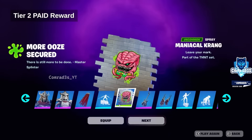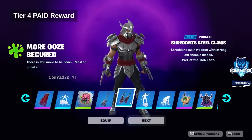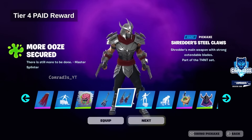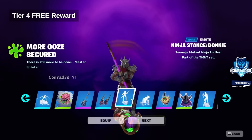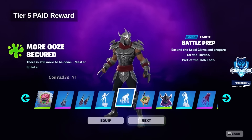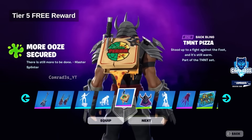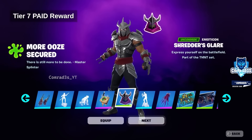Continuing through the battle pass rewards: the spray is a paid reward, while the guitar instrument is a free reward at tier two. At tier four of paid rewards, we have the Claws Pickaxe, which really reminds me of Wolverine Claws. The next free reward is another ninja stance that everyone can unlock. Then we have a paid emote called Battle Prep, and a free reward — the Teenage Mutant Ninja Turtles Pizza Box with ninja stars.